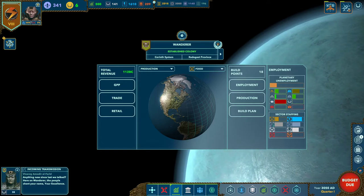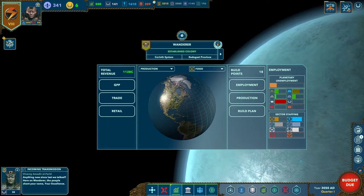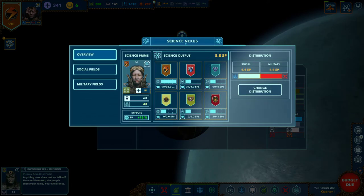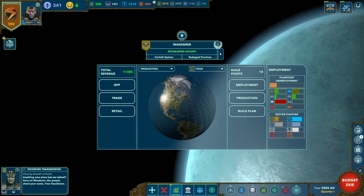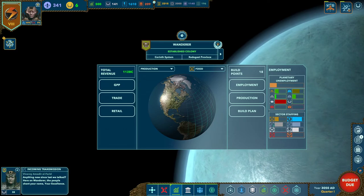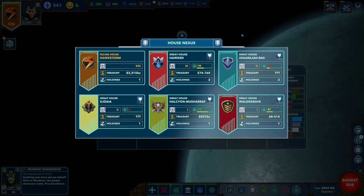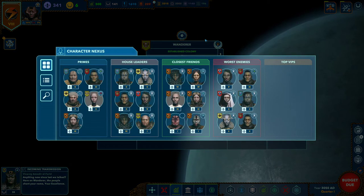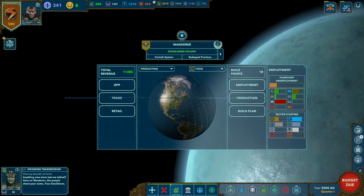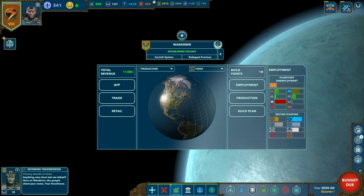Here we have our science and nexus bar with seven nexuses. These five correspond to the primes: science nexus, military nexus, intel nexus, economic nexus, and house nexus. There's not really a domestic nexus — domestic is sort of a catch-all for taking care of your population. We also have a character nexus, which helps us manage our people and relationships, and a stellar nexus, which lets us drill down into our systems and provinces for high-level information.